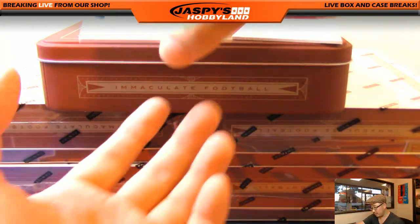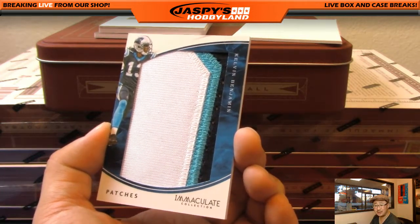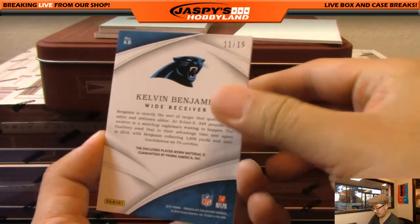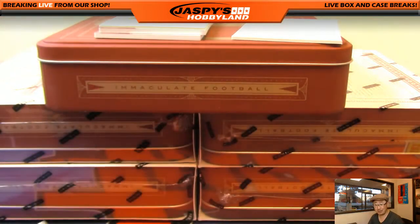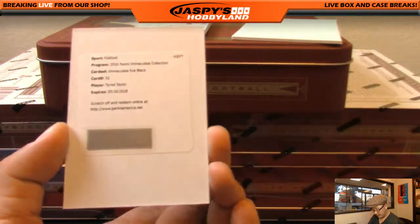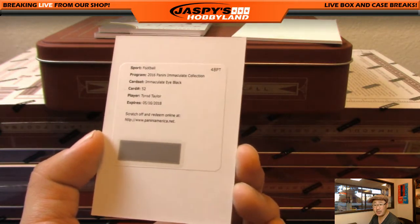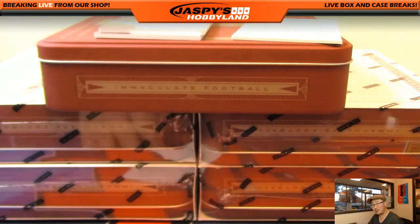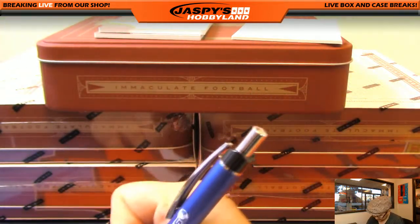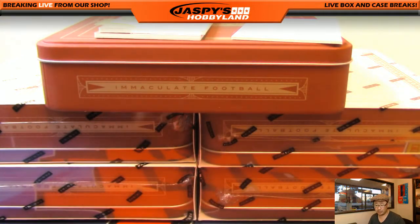We've got some patches — Kelvin Benjamin three-color jumbo patch, 11 out of 15, nice low number on that. That goes to Michael Brinson with the Panthers. Next up Tyrod Taylor for the Bills, Immaculate Eye Black. I like those Eye Black stickers. Bills, that would be Mike Coots with the Buffalo Bills.